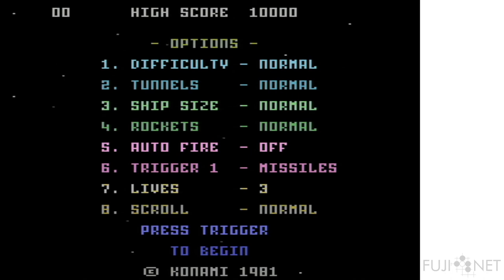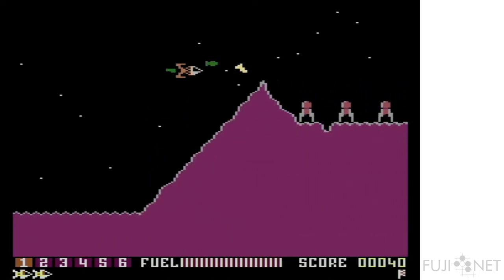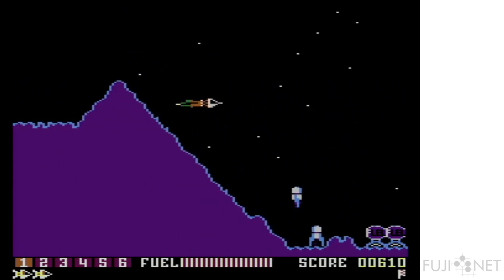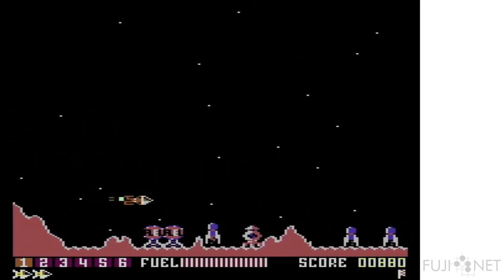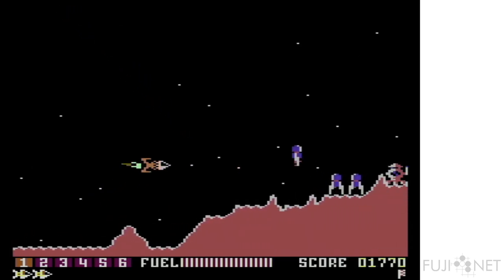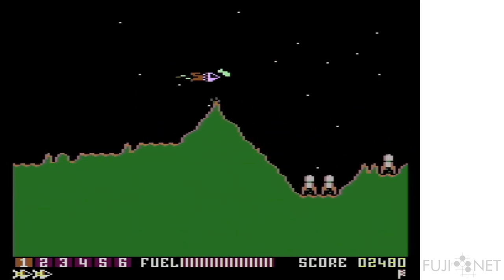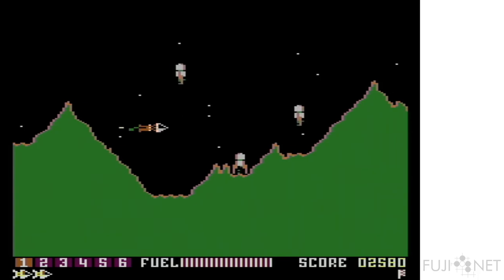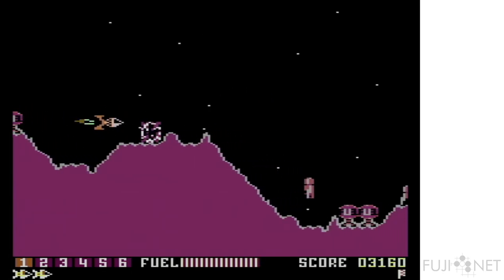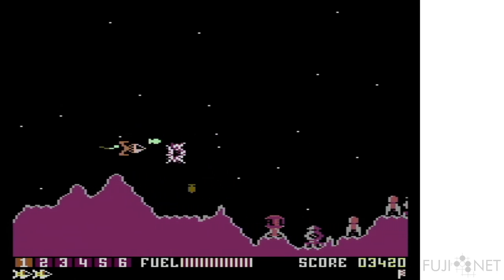Number of lives, scroll speed — all configurable. As you can see, pushing both buttons at the same time means you don't have to worry about being at a particular height or distance to fire different missiles. It's excellently done — I mean, this is absolutely amazing. They did such an amazing job.